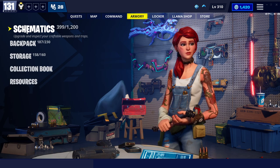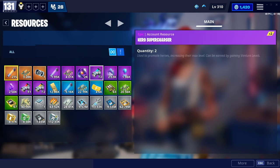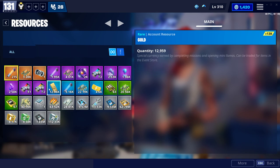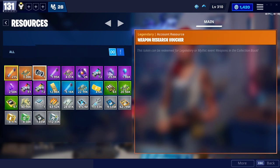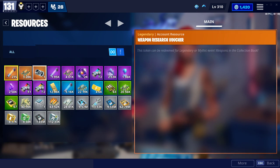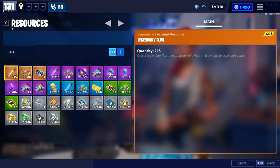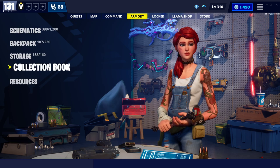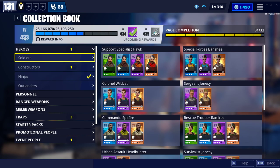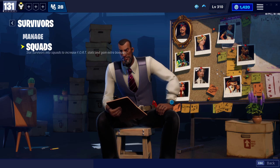There are my weapon superchargers — gone. I also used the hero voucher, which would have been there as well. I've still got the weapon voucher, not used that. Survivor superchargers — again, that can be put in because there's 11 of them, and there's going to be 16 of them.